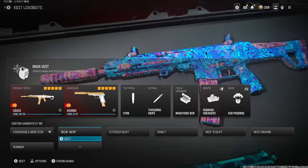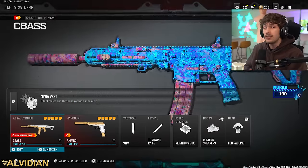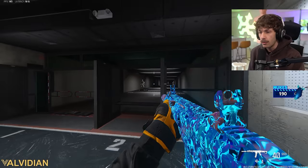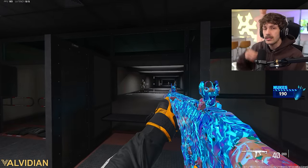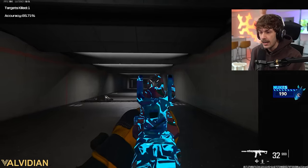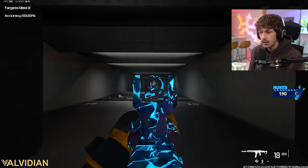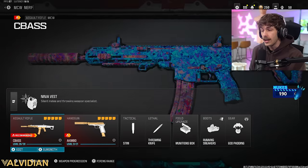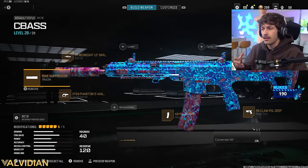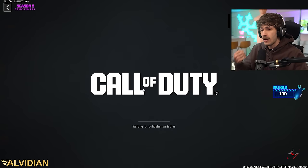Now for the first weapon on this list, the MCW just got a nerf — it wasn't a big nerf but they did lower the mobility, so the sprint to fire speed is a little bit slower, same with the ADS speed. This build is basically mitigating those cons: we're still getting very good damage range and very little recoil. You guys are going to love this build — it is so nasty and I don't think I've shown it on the channel yet.